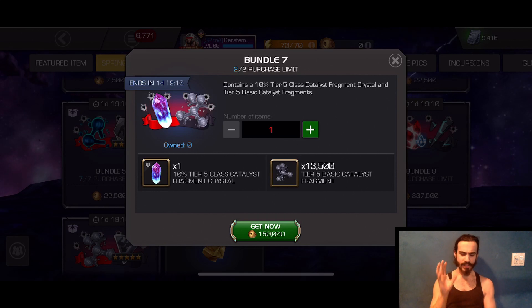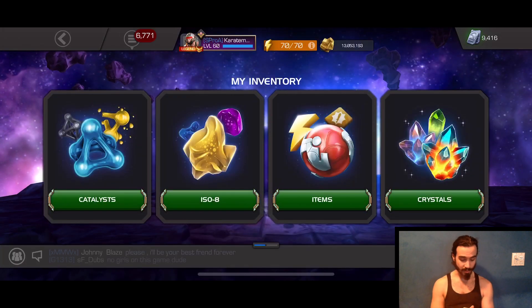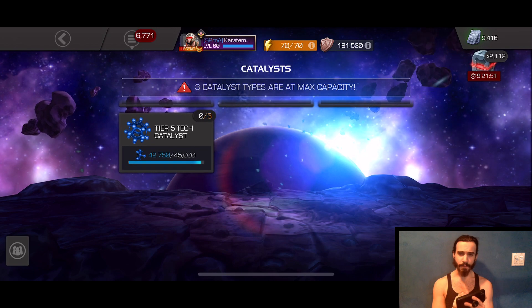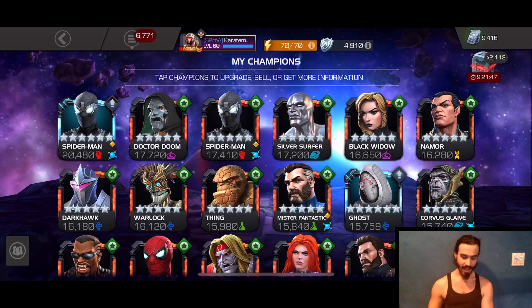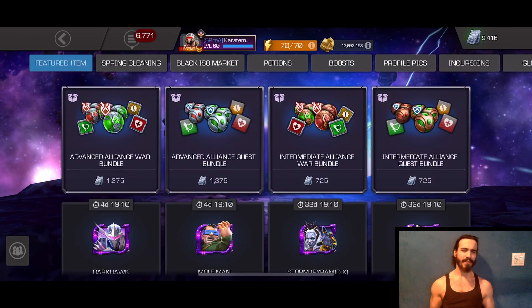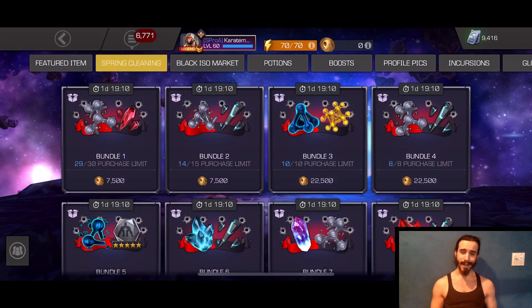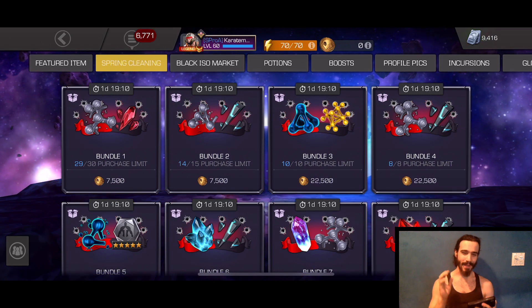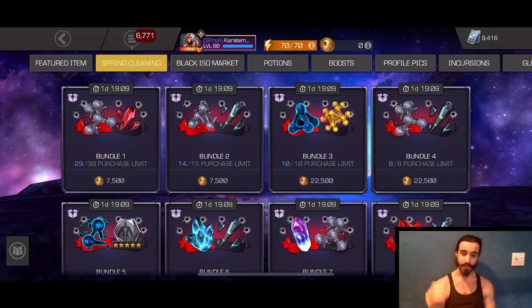Bundle number seven is very enticing at the equivalent of $50 US dollars. It's a 10% Tier 5 Class Catalyst Fragment Crystal and also about a third of a Tier 5 Basic. This is very enticing for somebody in a position like mine — if we check my inventory under Tier 5 Catalysts, I am 5% away from having a Rank 3 Six-Star Ghost. I'm very, very close.